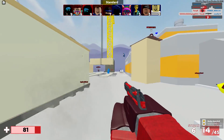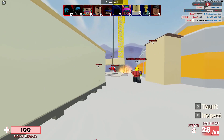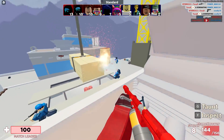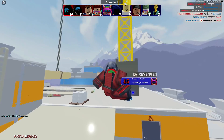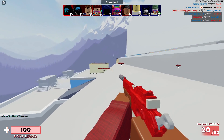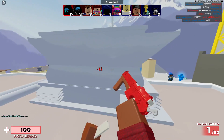Oh, this pistol looks nasty. Look at that — pretty OP. I like this skin. Oh, the flamethrower! Yeah, you can put me on fire. That would actually be really cool on randomize. If you get close enough and just run away.